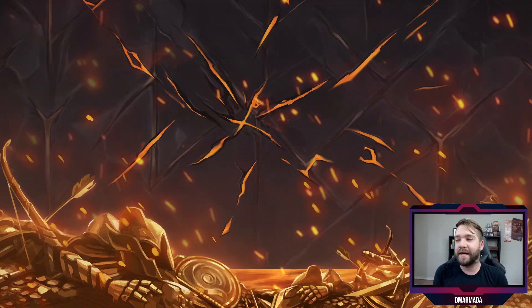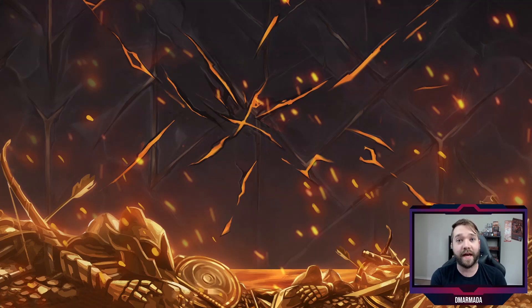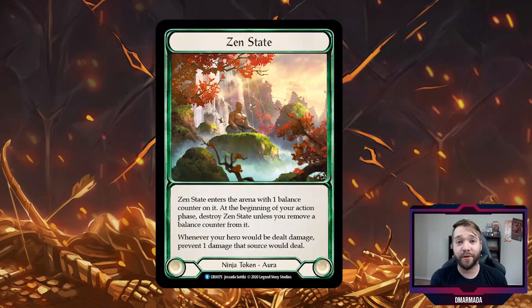Next we have Ninja. I thought about Flood of Force, but when it was all said and done I think the most interesting card for Ninja is the Zen State token. I know I might be a little biased because this was one of the cards given to me to spoil for Crucible of War, and I was really hyped when I was able to spoil it. But it gives Ninja something it has never had before — persistent damage prevention.